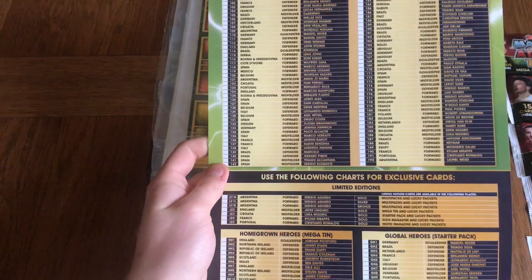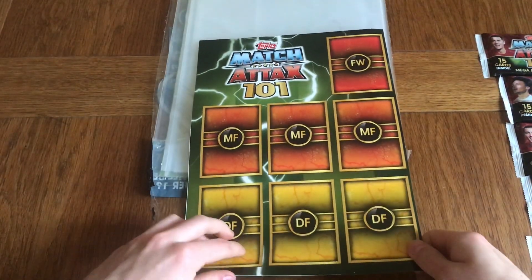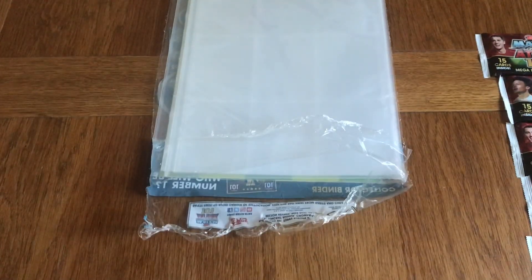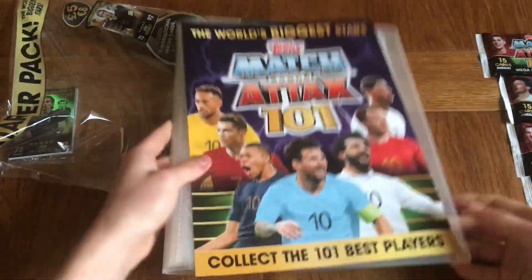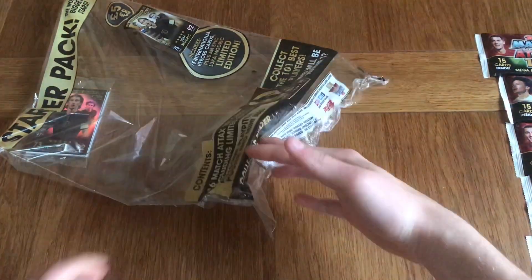We've got the checklist — that's the second half of the checklist, so this is a cool one you can tick off once you've got it. Not bad at all. We've got the gaming pitch, which is just a paper pitch but it looks very nice as well — really cool colours. We've got the album itself. Of course every album is going to be the same, nothing too different. And that's the first part of the checklist. You can pause and have a look. And of course the album — nothing in there yet because I haven't put anything in.